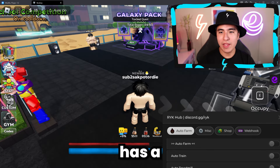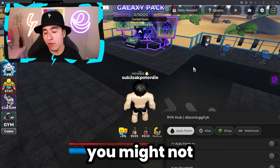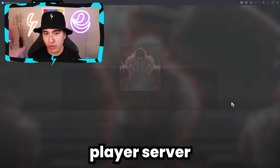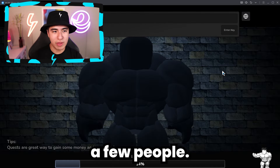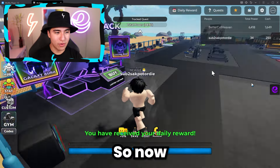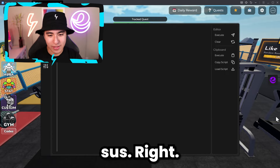Right now our lobby has a lot of people — it's basically full. If you're auto farming, you might not want people to see it. You can always hop to a lower-player server through the GY setting. As you can see, we just joined a brand new lobby with just a few people — only two players. Now you can auto farm in peace without having to worry about other people looking at you and being suspicious.